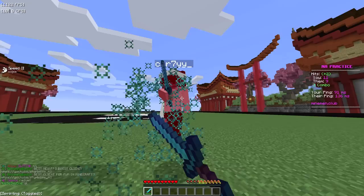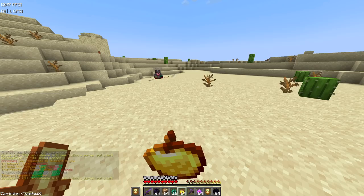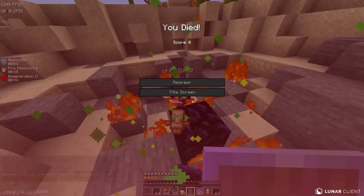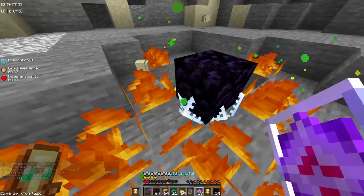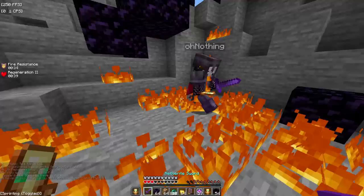I asked for your guys' Minecraft PVP tips and today I'm trying all of them out. First tip: make sure you have a shield in crystal PVP so you can block crystals. I've got a shield in my inventory — let's go!